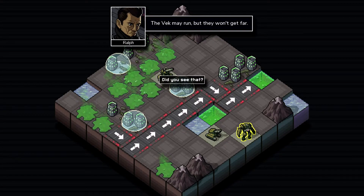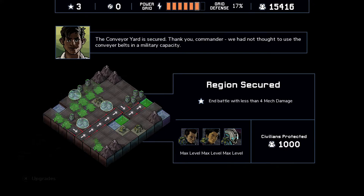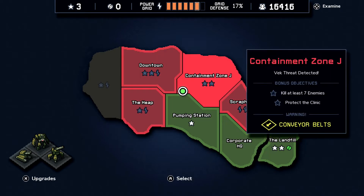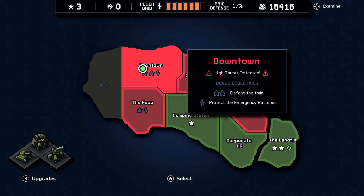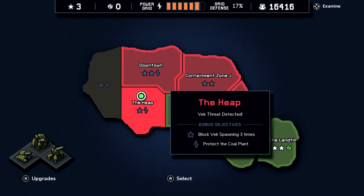All of the bonus objectives have been completed - this is good. The conveyor yard is secure. Thank you commander - we had not thought to use the conveyor belts in a military capacity. Now we have access to almost all the zones. Defend the train and protect the emergency batteries - the holy grail of defense missions. Two missions down, all bonus objectives completed. I do hope you like the video and I'll see you next time - have a great day guys, bye!